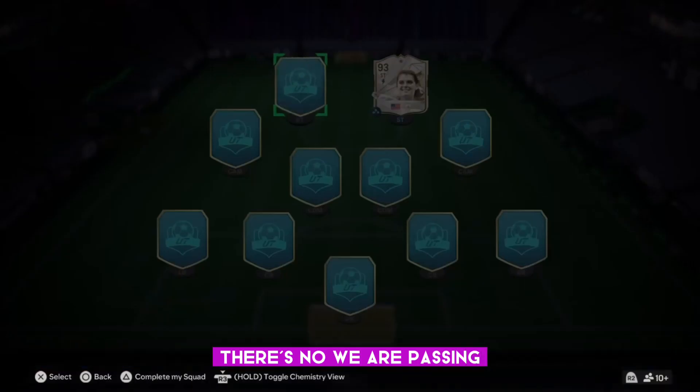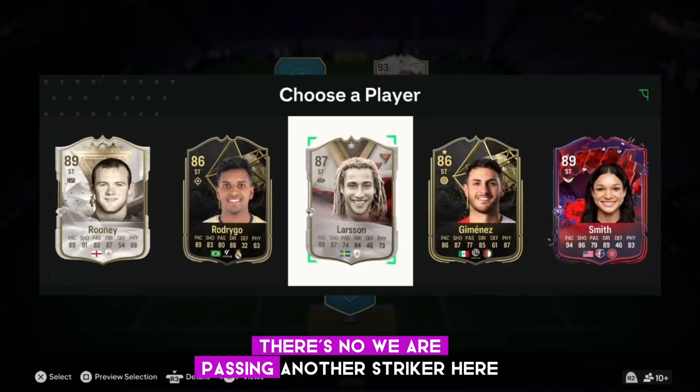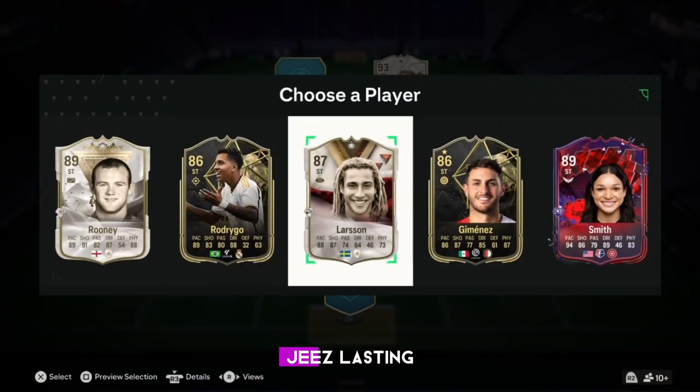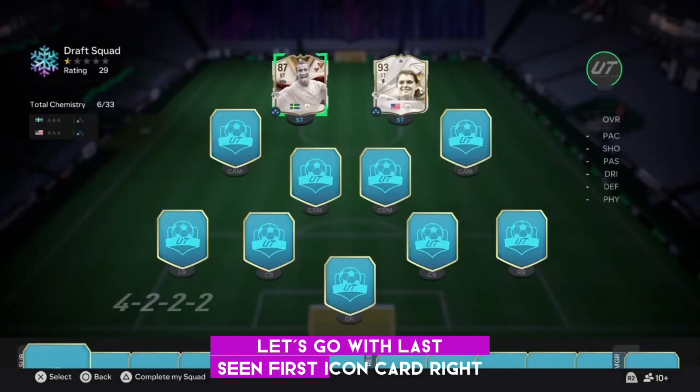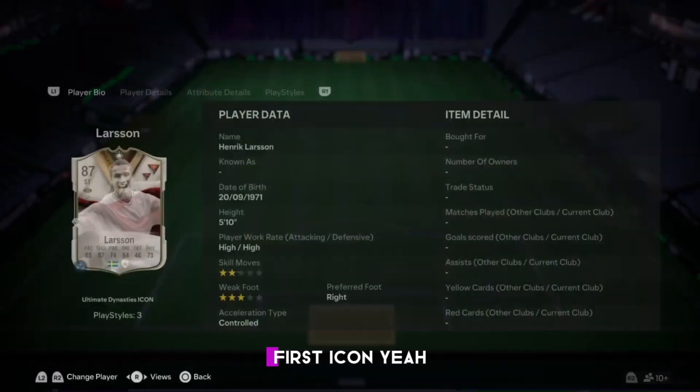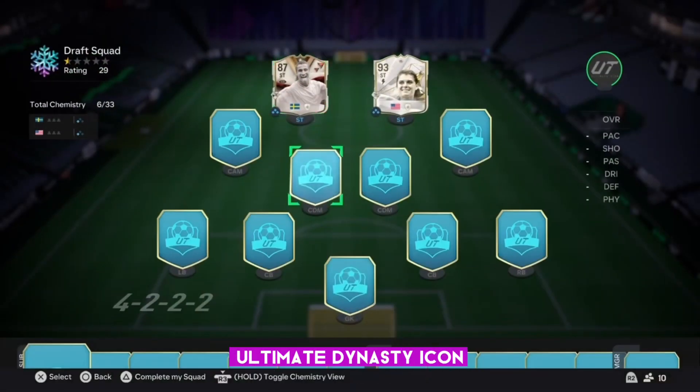Who are we starting with? That's crazy — we have Mia Hamm. There's no way we are passing her. Another striker here as well — Larsen. Are we going to pick you? We have Smith as well. Let's go with Larsen first. First icon card — first Ultimate Dynasties icon.